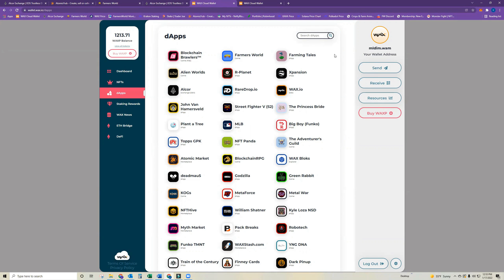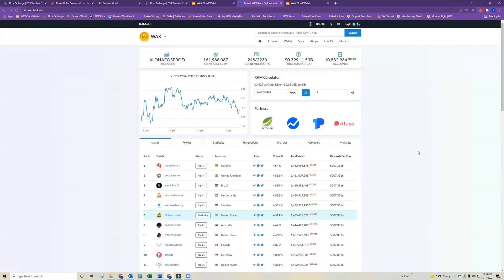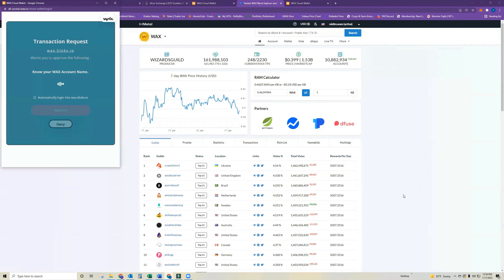First, you want to go to the account that you are transferring from. This is my 'from' address — my first WAX account address. You want to go over to WAX Blocks in order to transfer the tokens, whether that be Farmer's World wood, gold, or food. You would log in using your first WAX wallet account.